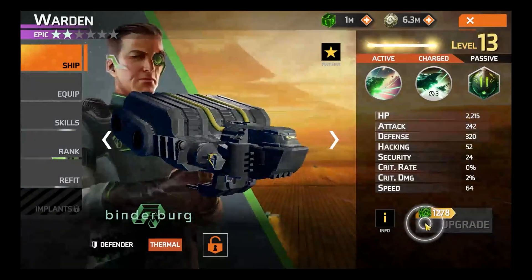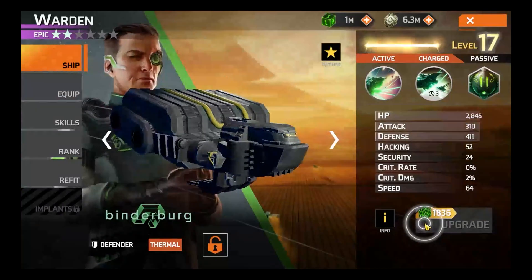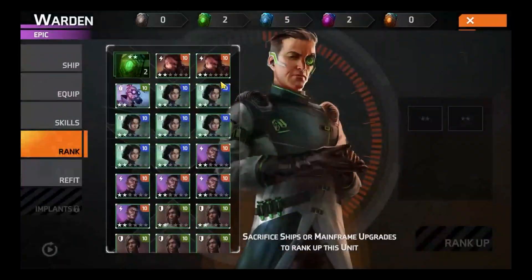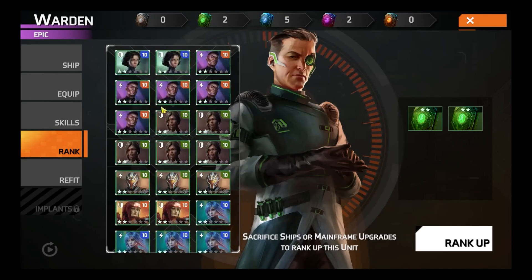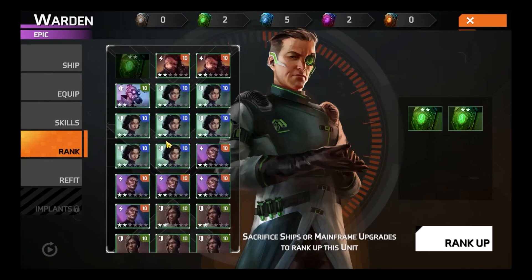Let's take him up to level 20. From here we'll need to promote once more. This is where we have a secondary thing called mainframes. You'll get those as you naturally progress, and you can use these instead of units — so you don't always have to create fodder. As you can see, I've made lots of 2-star units here so that I can use them to upgrade others.